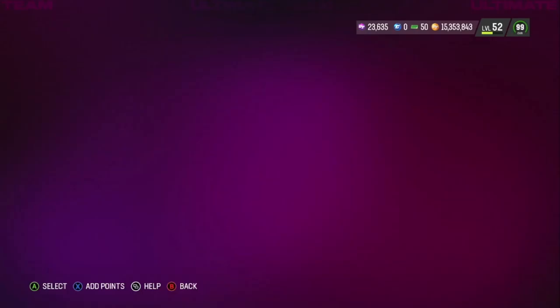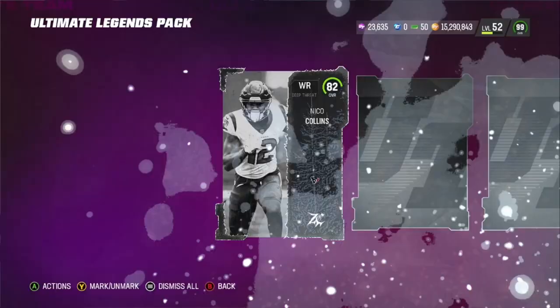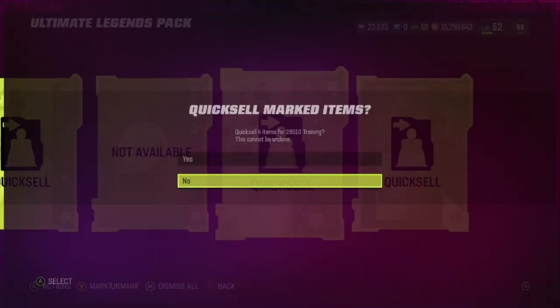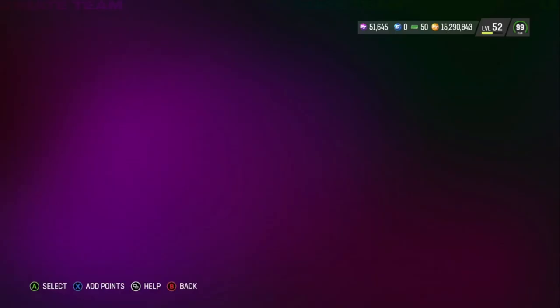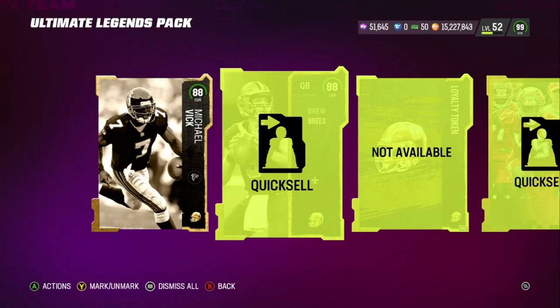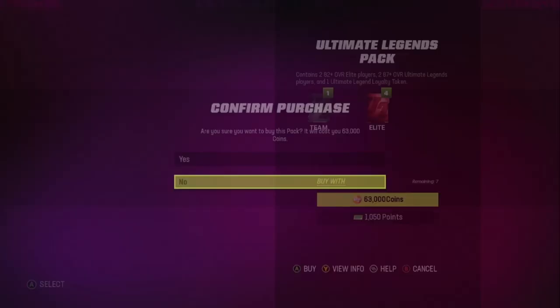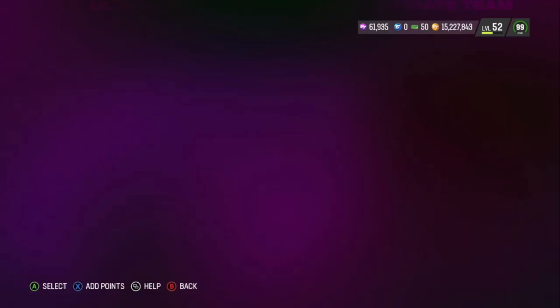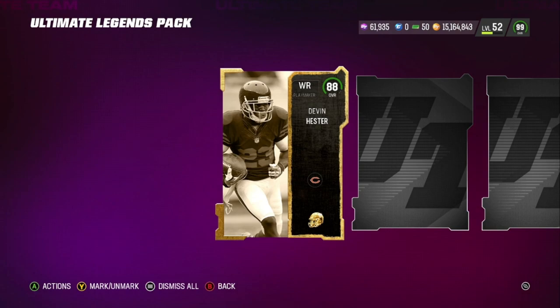Overall, like I said, if you want to know about all the other legends that actually dropped today, go watch my previous video and check out all the other legends that dropped today as well. We get a 92 Justin Tuck there. I'm just going to quick sell all of this stuff, run through all 10 of these packs and use the training towards that reroll pack opening to see if I can get anything. But the training reroll packs have been awful — have been God awful.